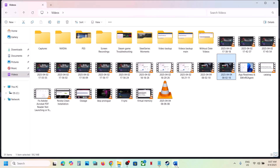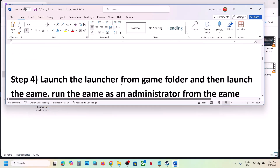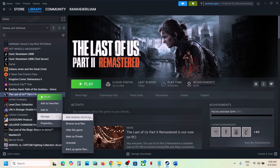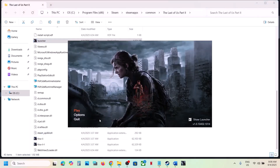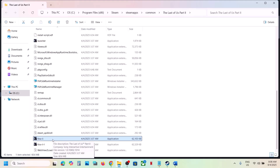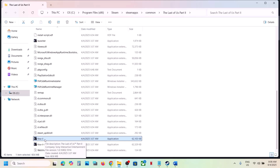If still not working, try launching the game directly from the installation folder. Right-click the game, select Manage, click Browse Local Files, and double-click the launcher to open it. Launch the game from the launcher and check. If that doesn't work, try double-clicking the game exe file directly. You can also try any other exe files present in the folder.